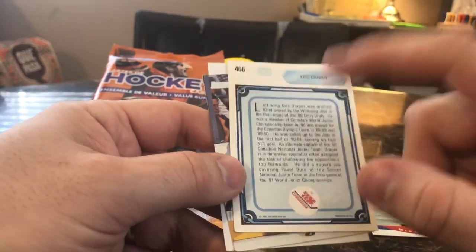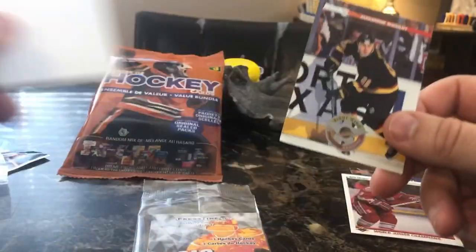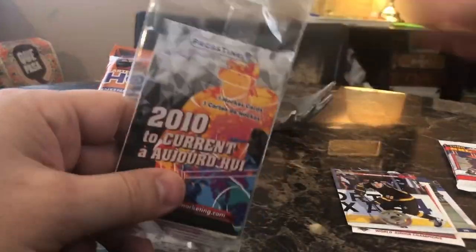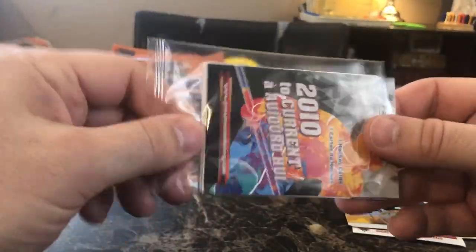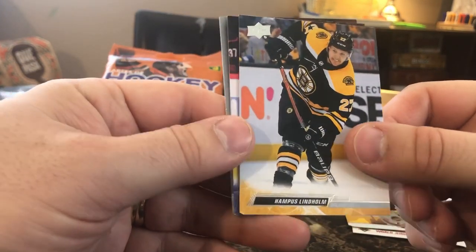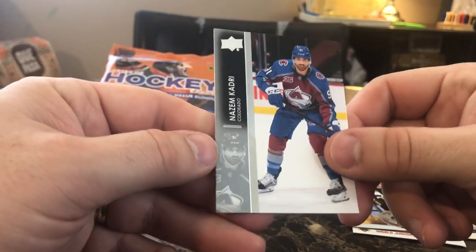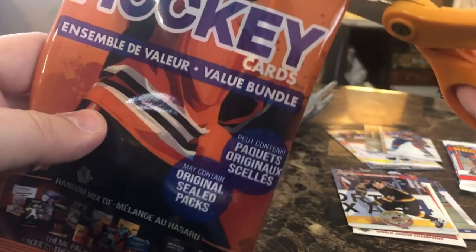Draper is a defensive specialist, often assigned the task of shadowing the opposition's top forwards. He did a superb job covering Pavel Bure of the Soviet National Junior Team in the first game of the 1991 World Junior Championships. He was drafted by Winnipeg, but he's probably better known as being in the Detroit Red Wings. I guess there's our 1,000 point getter — Alexander McGilney. That's a nice looking card. And then the 2010 to current pack gave us Hampus Lindbaum, Vladislav Gavrikov, and Nazeem Qadri — an absolute bunch of nothing there.